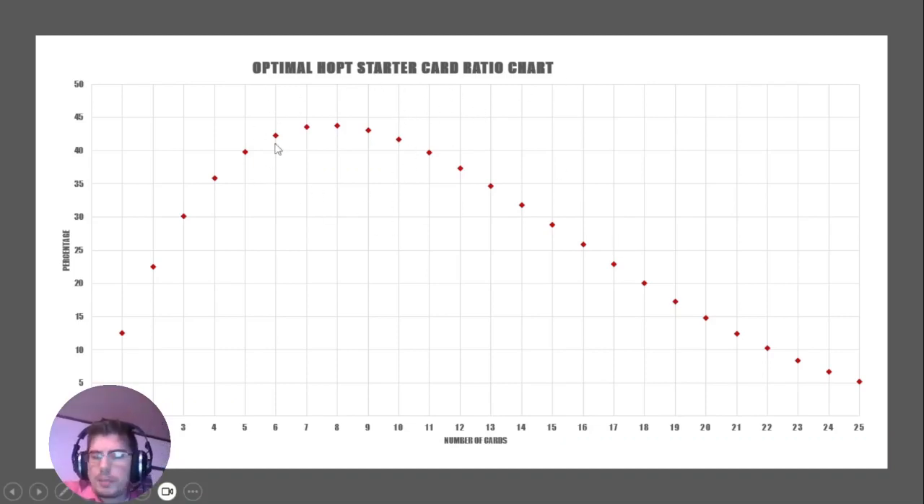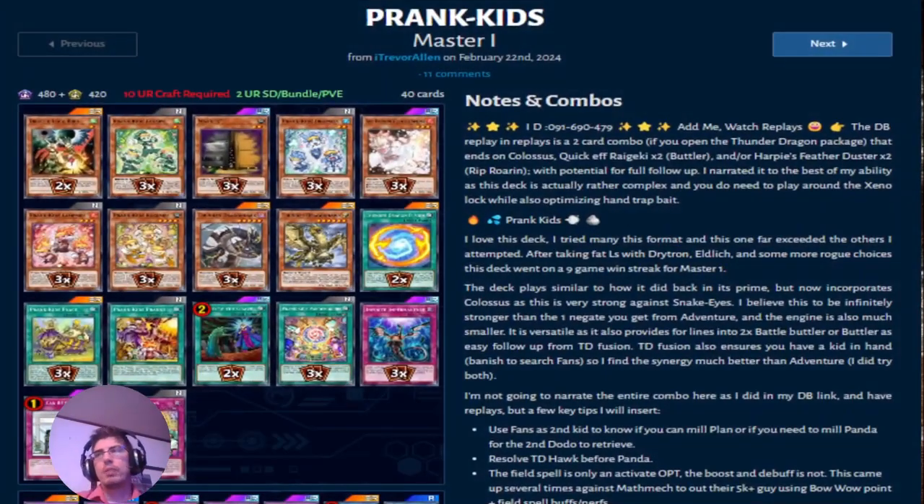That's why a lot of people are playing 15-card Prank Kids ratios and saying, 'Man, Prank Kids fall off — they're a rogue deck now.' Well, that's because these modern decks only need to run about 8 starters. Think of the Kashtira engine, the Snake Eyes engine — Diabellstar gets it going — Super Heavy Samurai. They get to run fewer starters and get more advantage out of it. So how do we turn decks like Prank Kids and Marincess into better ratio Master 1 decks that rely on the normal summon?